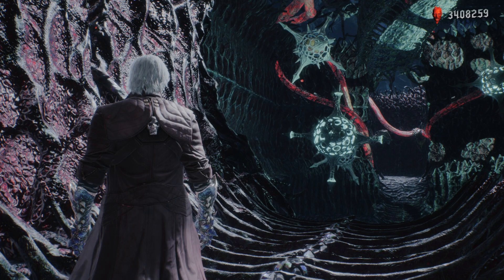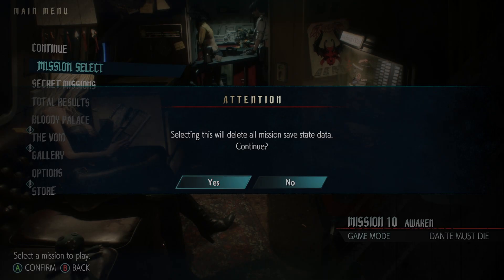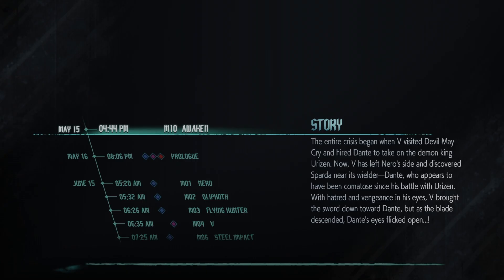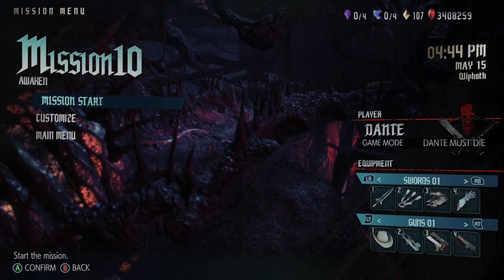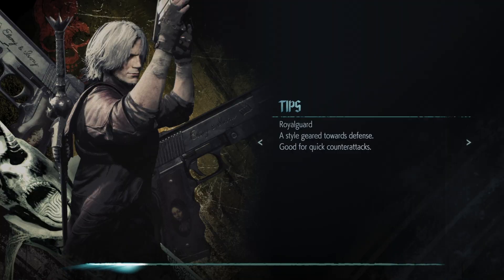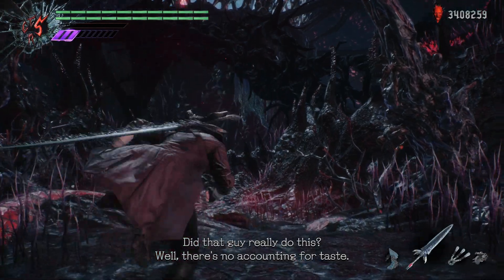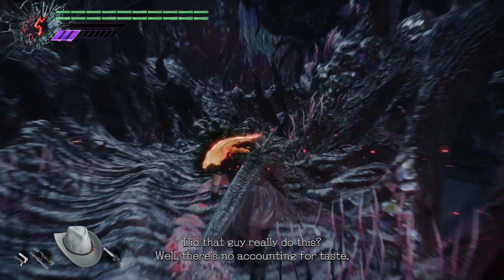I was at the end. Alright, mission select — mission 10. So off to start, just go sword — Devil Sword Dante. Get Dr. Faust equipped.